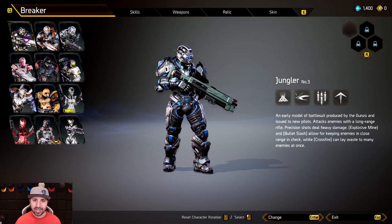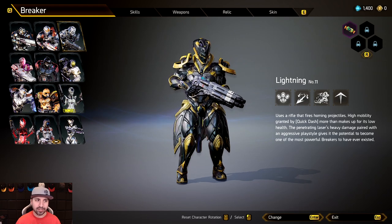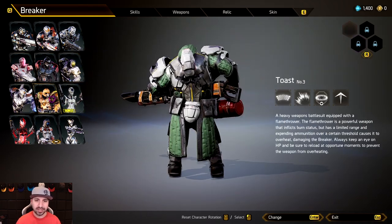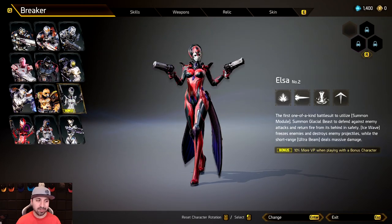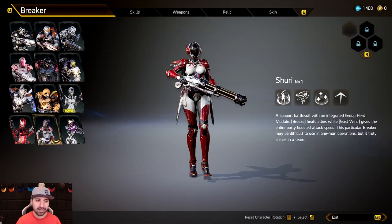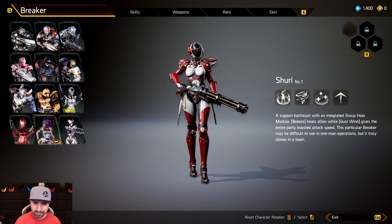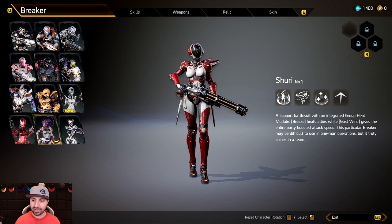These are the offensive breakers, these are the defensive breakers, and then you've got your strategy characters that are designed for multiplayer. I'm going to play a strategy character today because I actually really like them.